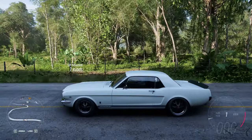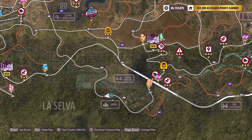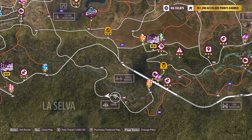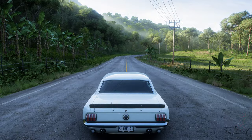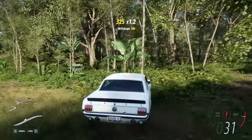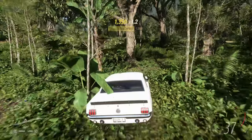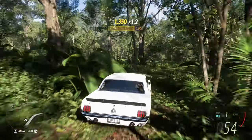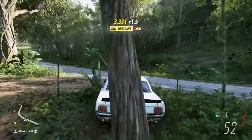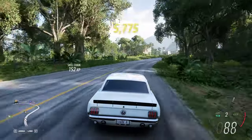Now let's find where that big building is — it has to be somewhere around here. I can't set a waypoint, too bad. But I just spotted the building. I think it's on the right side; we need to find that building. Here it is!